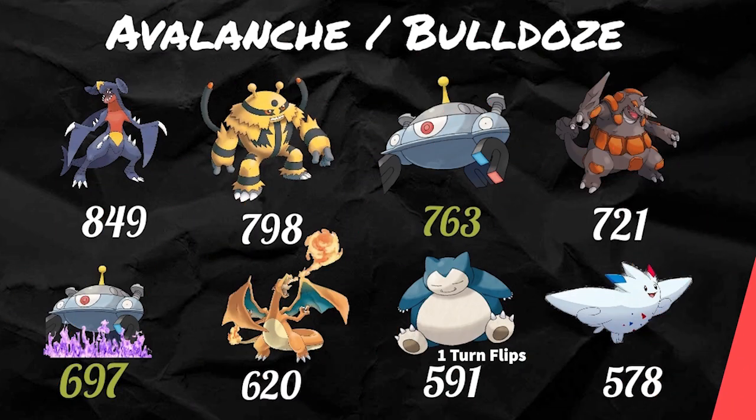When you add Bulldoze, you're going to beat Magnezone harder. With straight Avalanche you do lose to Shadow Magnezone, but with Avalanche and Bulldoze you beat both Magnezones and beat regular Magnezone harder. Now let's talk about how you should use Mamoswine. In the lead, as you can see, it's garbage — you're literally going to only have about a 30% win rate. Not great.